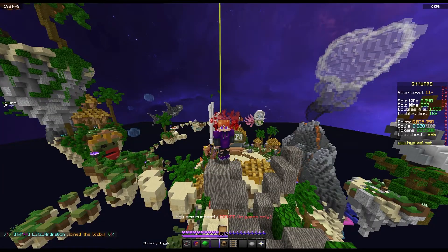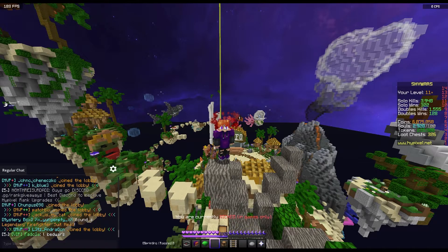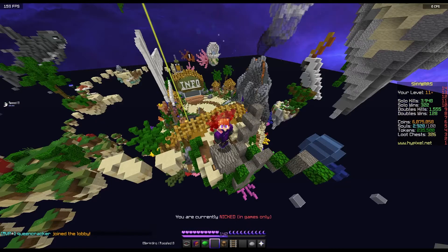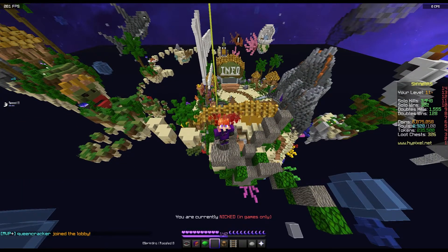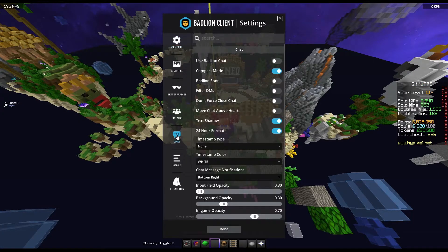For starters, I want to say that Bad Lion Client comes with its own custom chat. It's a very compact version of chat. In my personal opinion, I don't like the way this chat looks, and if you guys don't like it either, you can go ahead and click on the little settings or gear icon, then click on settings. You'll go to chat automatically and just turn this off. Alternatively, you can open up your mods menu by pushing right shift, then click on the Bad Lion settings and go to chat that way.